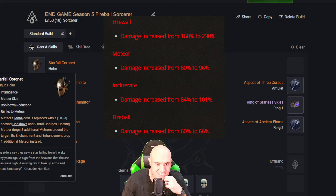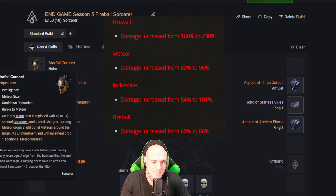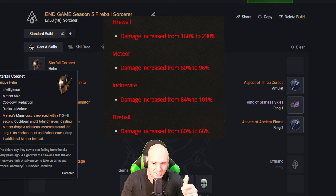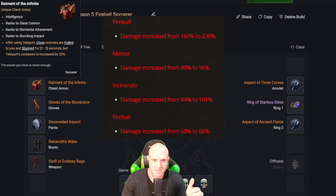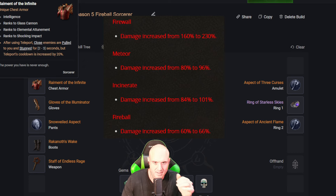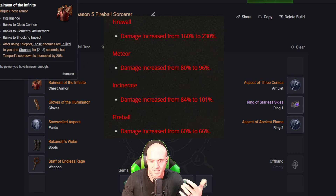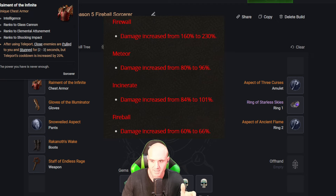So far I've got the Starfall helm. If you were to get a Greater Affix on it, you'd want cooldown reduction and ranks to Meteor — those would be the two best, though Meteor size is good too. This helm is so much better now, casting Meteor drops three additional meteors on the ground, and the enchantment drops one more. Raiment of the Infinite is really good here because you save a point in Elemental Attunement. It has Glass Cannon for damage, and Shocking Impact won't be a big deal in this build.